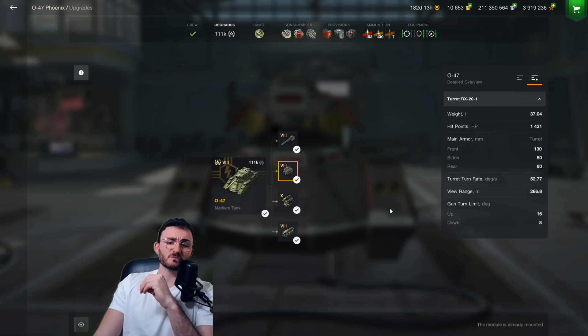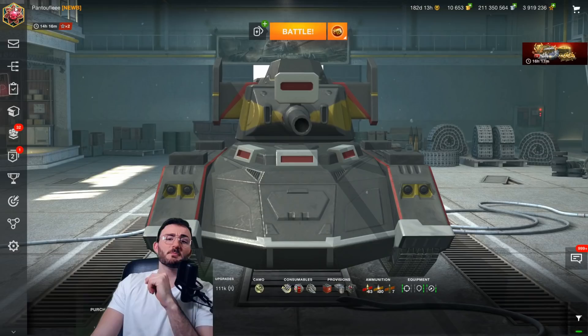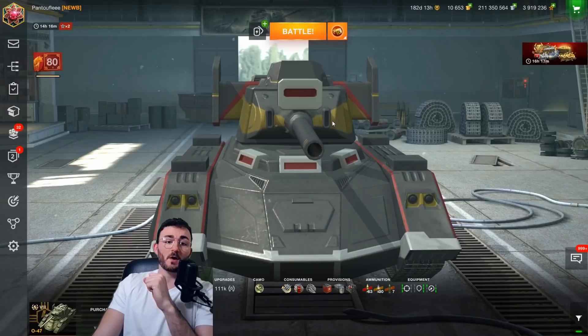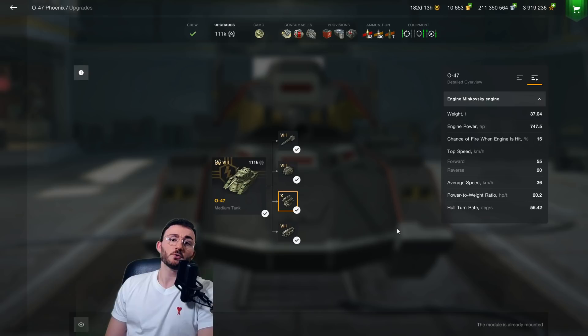The 8 degrees of gun depression will allow you to be extremely flexible for hull-down play, which we'll discuss in the armor section. The turret is extremely armored. One important thing: those wing areas are weak spots — if people shoot there they will penetrate. Most players don't know that and don't try shooting there, expecting no damage, but they actually will penetrate and deal damage. The mobility on this tank is amazing — literally really fast.